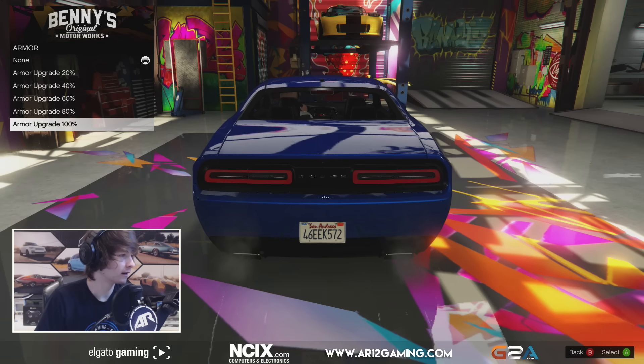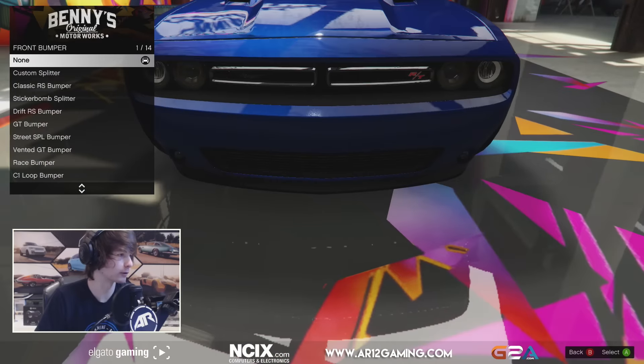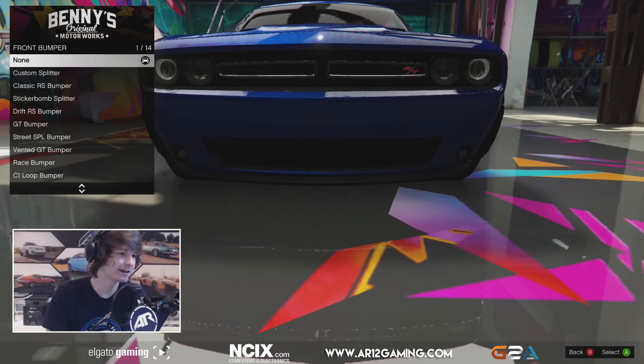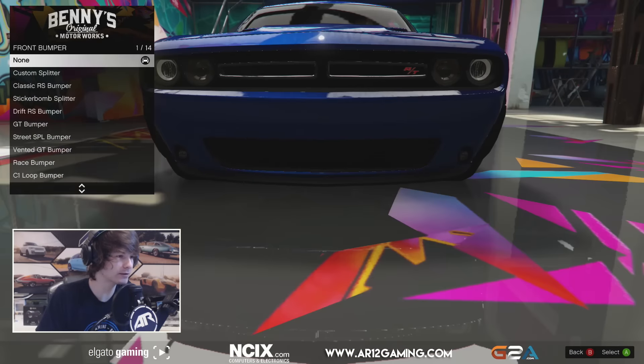Horns — nah, no one uses that. Armor — crank that all the way up, that's important. I seem to not have any bars to tell me what my specs are for some reason. Let's modify the front bumper. This is where the car comes into its own. These parts, or the car itself, is from Forza Motorsport 4, I believe.